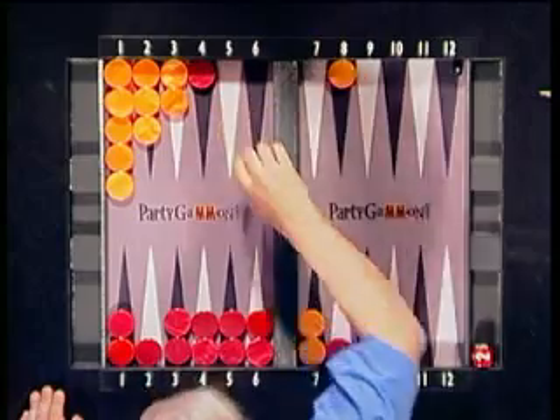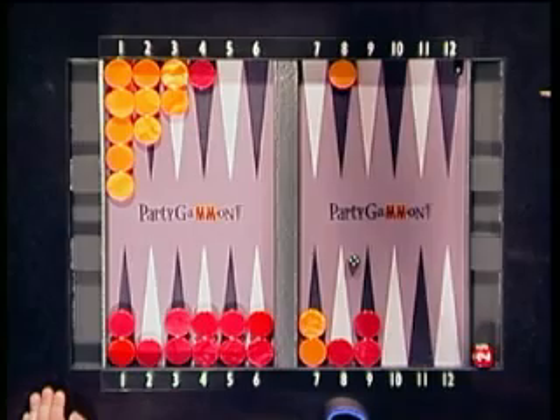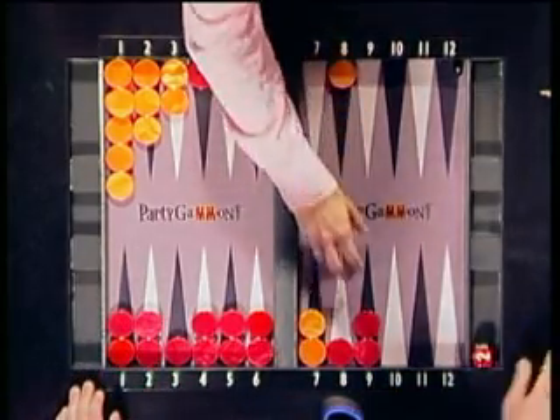4-1. 3-2 is a candidate — they're all candidate plays, really. I think 3-2 allows the double cover next time.